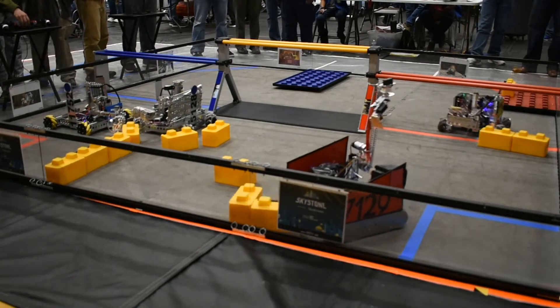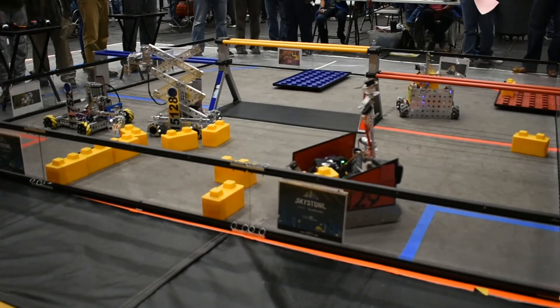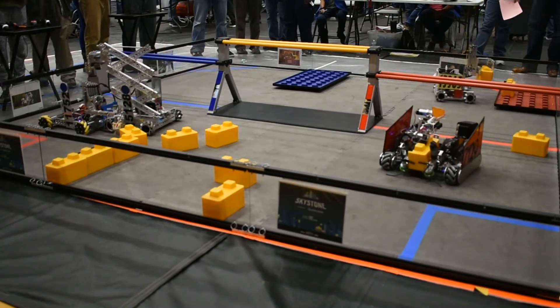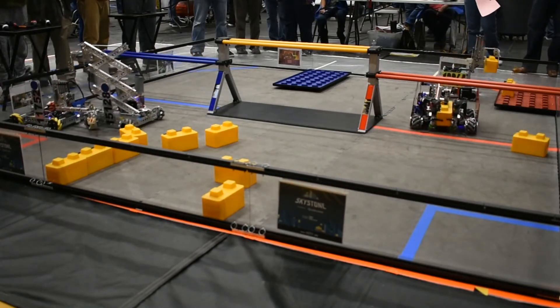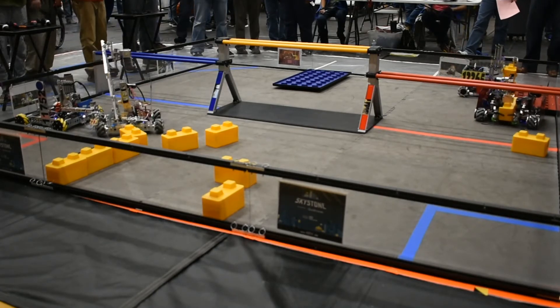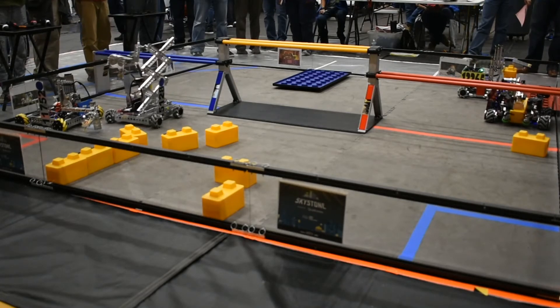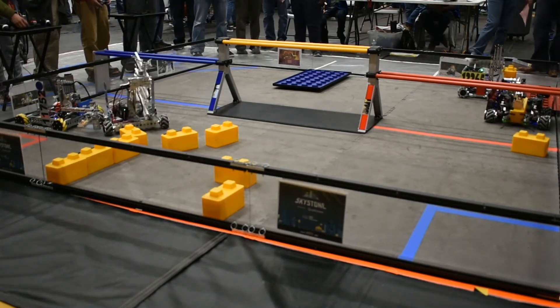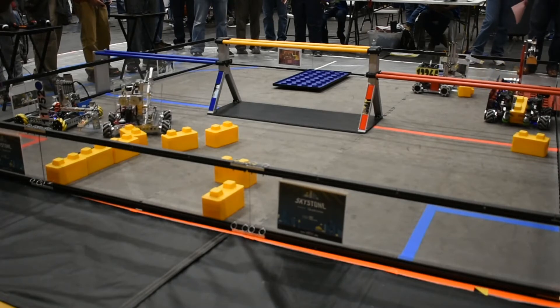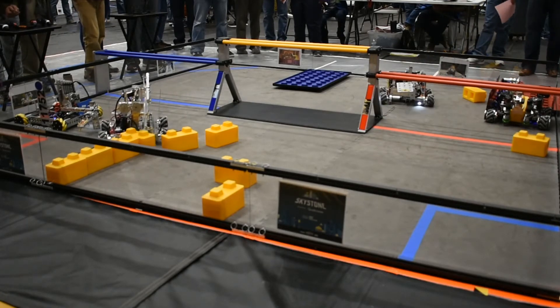GearHeads going and trying to grab another one. 1 minute and 30 seconds left in the match. The Orphan Bots and Helix Crusaders are having a little trouble with their robots. They have the FTAs over there in order to try to get things working properly. The Rogue Raiders trying to pull one of those blocks out of their robot. The GearHeads working on trying to grab their block as well and place it. Didn't quite make that all work for them.